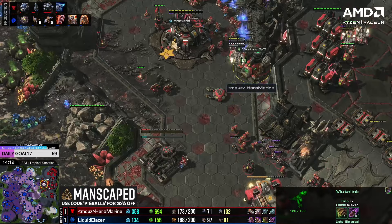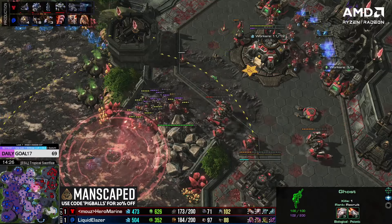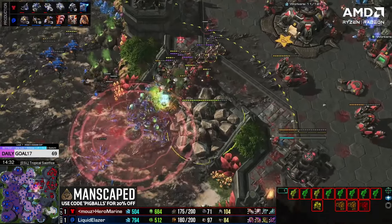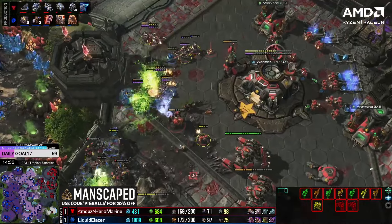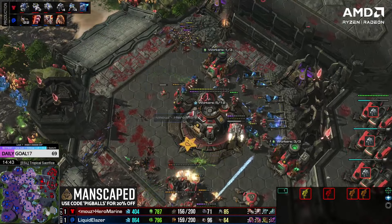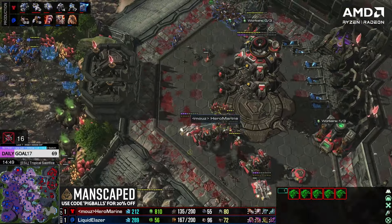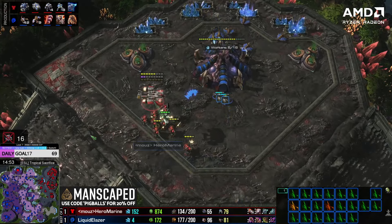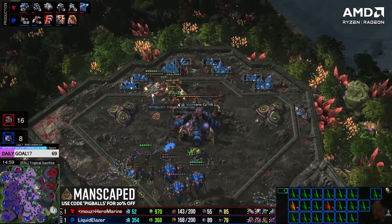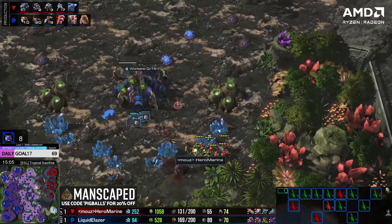Hero marine has been up on two-two upgrades but Elazer is still on massling-muter. Another baneling run-by on the top, avoiding the widow mines. Oh, they bugged out on the pathing — he does at least block the widow mine. He's going to take out that mineral line. More mutas, ling-bane rolling in from the front — he just doesn't quite have the numbers. Imagine having a few marauders up front with concussive to slow down the advance, but he doesn't have concussive. He's only just started building marauders. If he had three marauders blocking that with concussive and a few widow mines going off, it's a totally different story. But he's gone into ghosts way too early — six ghosts. He still can't defend now.